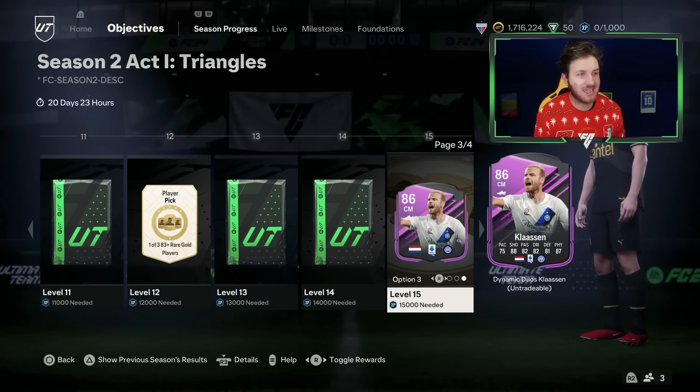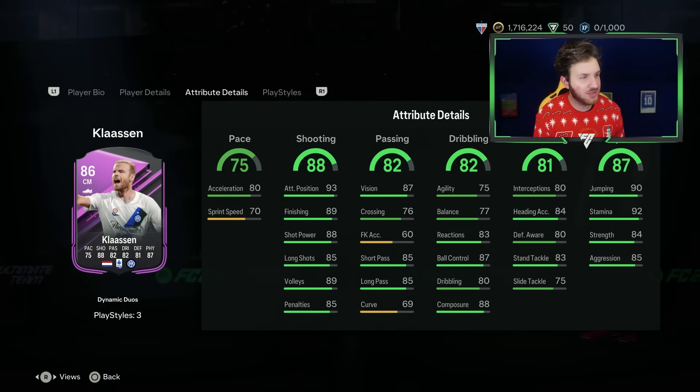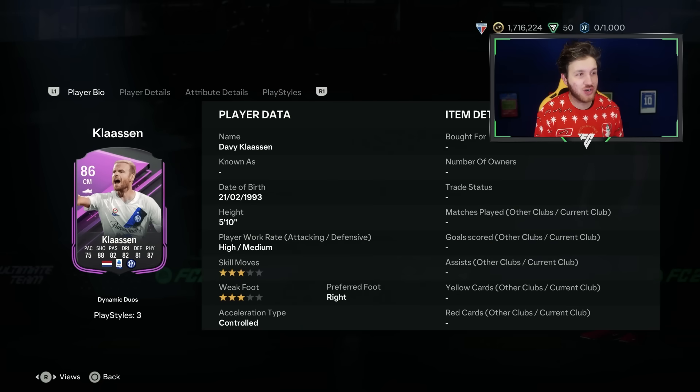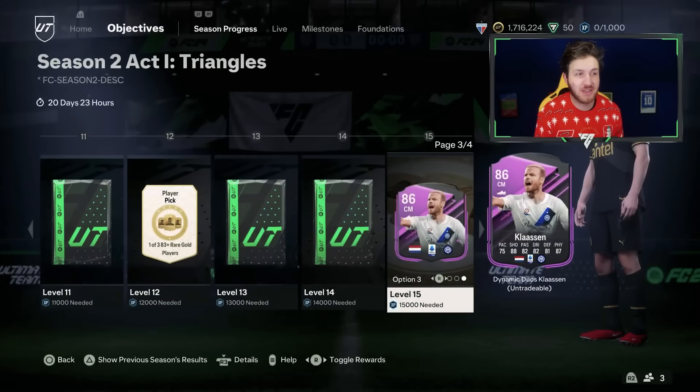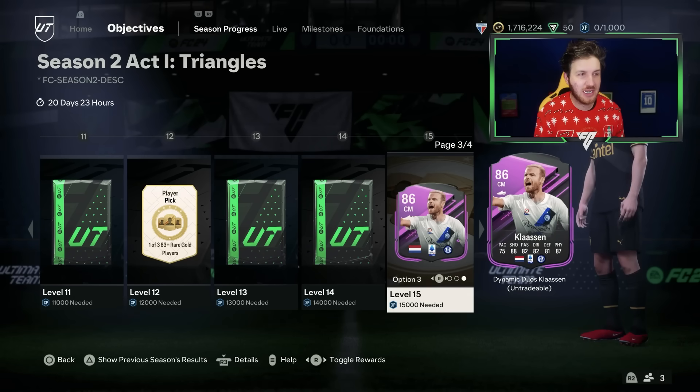How about this guy — is that Daley Klaassen? It is! He's got a good card. 89 finishing as a centre-mid. These new cards are brilliant, they're really good. I like that a lot. Who would you go for — Onyeka, Ramazani, or Klaassen?